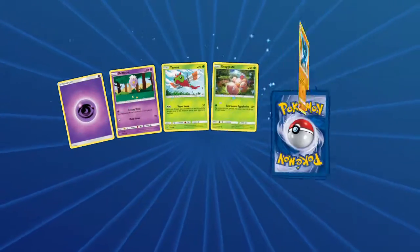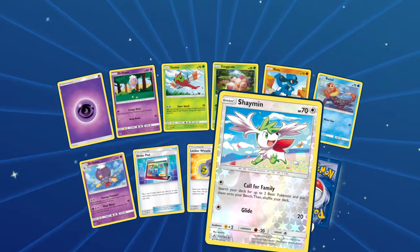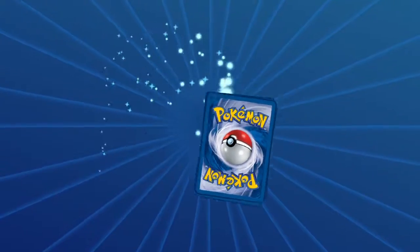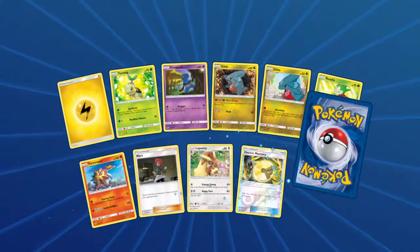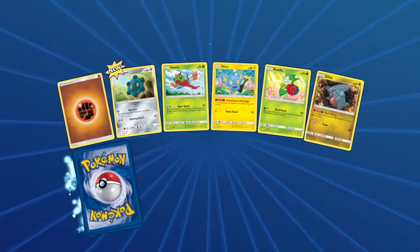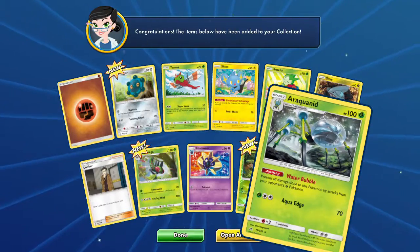We're like five packs in. Yikes. Reverse is the Shaman again — with a Rampardos Holo this time! Nice. We're going to make a Rampardos deck pretty quickly, it looks like. Gibble, double the Gibble action, some Mars, Electric Memory with another Drapion. We're already eight packs in. You know what that means? We get another Araquanid.